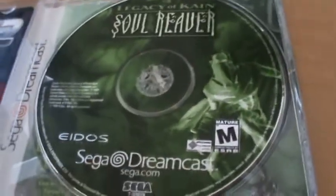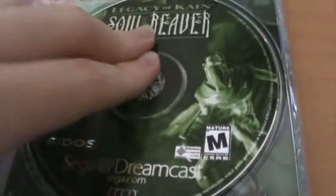Inside we have the disc — it's just got the same picture of Raziel from the back cover. Behind the disc we have Raziel stabbing a vampire on... I don't exactly know what that is. I'm assuming it's a spear, but it kind of looks like an arrow to me — a really big arrow.